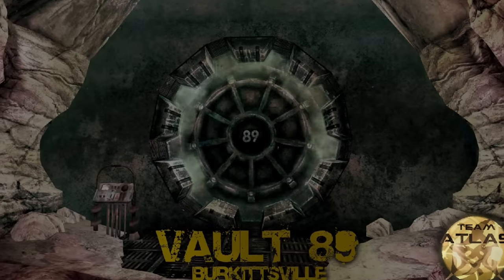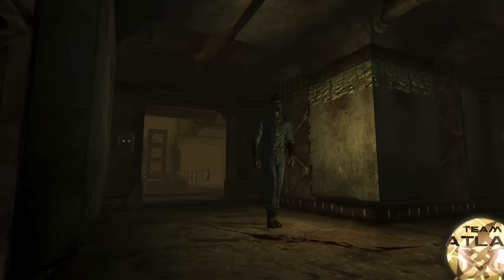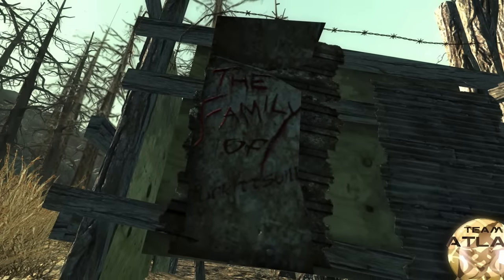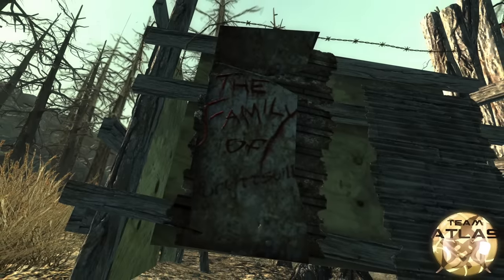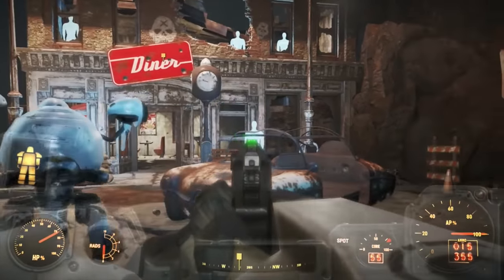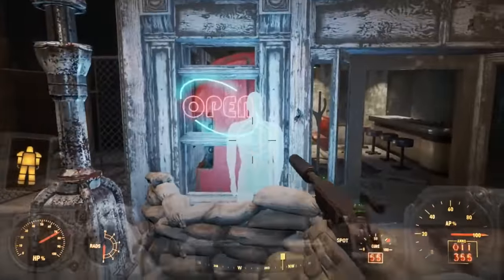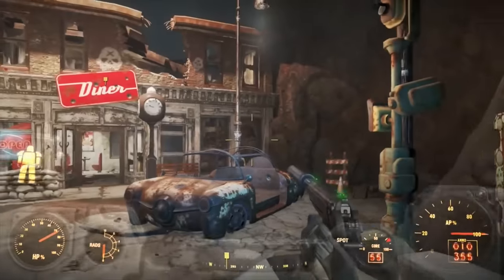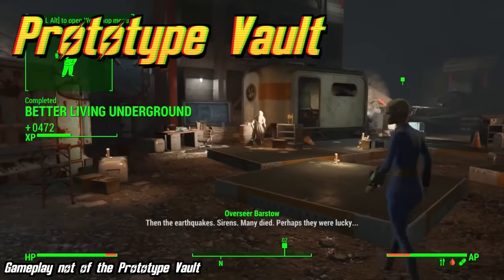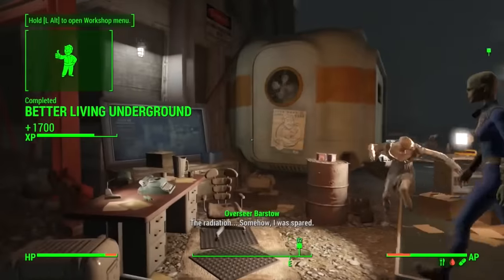Before ending the video, there are a few vaults without numbers. The Burkittsville Vault would have been located in Burkittsville, Maryland in the Capital Wasteland and would be found in Fallout 3, but was cut. What experiment went on inside is unknown, but a group of cannibals set up camp near the vault entrance and ate anyone who came near. The Secret Vault is located beneath Los Ibanez, Texas and is found in Fallout Brotherhood of Steel. There was no experiment — it served as a research facility for high-ranking government officials and scientists not subject to the same regulations as other vaults, kept secret from the US government. FEV was one of the most heavily studied subjects inside. The Prototype Vault is located within the Brotherhood of Steel's base in Texas and can be found in Fallout Brotherhood of Steel. It was a testing ground for technologies used in the Secret Vault and is now used as a training center for the Brotherhood of Steel.